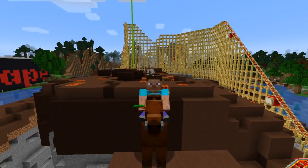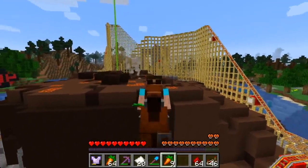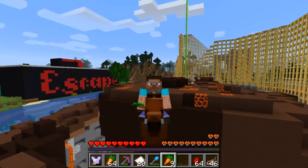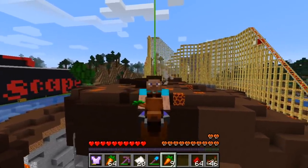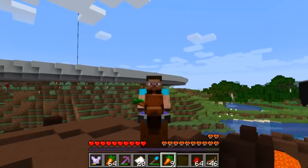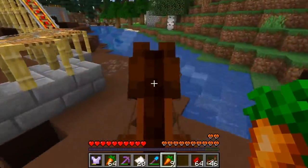Everything about the coaster itself works. We got the redstone working, we got the traps working, but what we don't have — we don't have the prize claim at the end, we don't have all the lighting on the ground. We've done a lot of terraforming but we haven't done a lot of terra safety, so it's kind of terrifying. You don't want to be here at night.